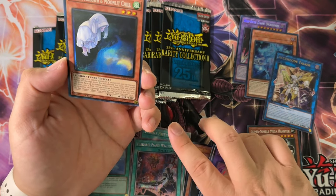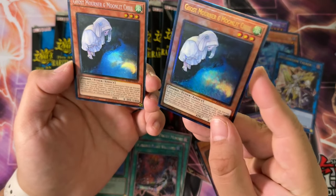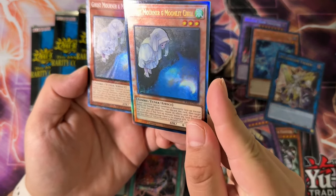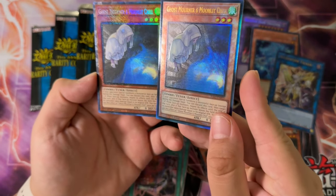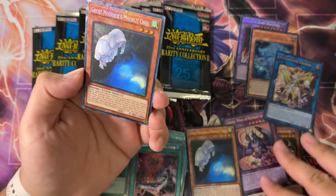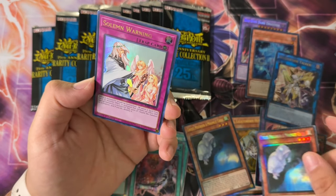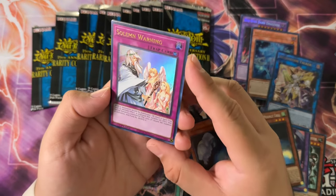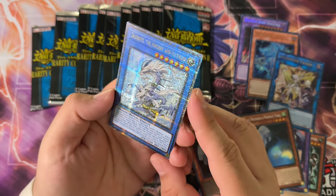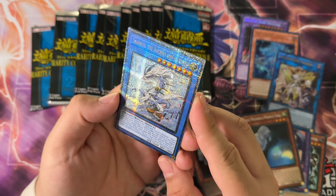This looks a lot better in my opinion than the ulti actually, because the pattern on the water on the Collector Rare — look at that compared to this one. They both look nice, but that looks really nice in the Collector Rare. Hell yeah, Moonlit and Chill boys. Solemn Warning, Psy Frame Lord, and the QCR: Cerevis the Ancient Ascended. Okay, so we finally got a monster QCR — that is good.